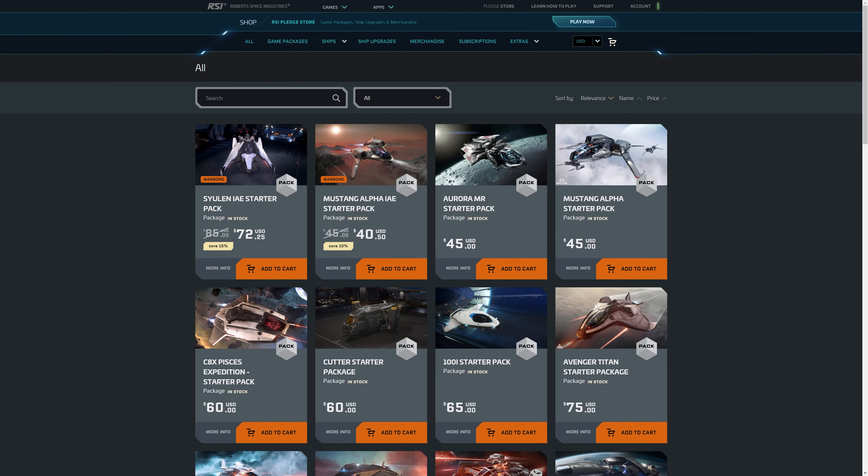To enjoy the full scale of Star Citizen, of course there is only one ship in this starter pack — the Mustang Alpha. But do not look down on the Mustang Alpha. It is actually a great starter ship. I wouldn't say it's the greatest or the best, but it is more than enough for you to start a wonderful Star Citizen career.